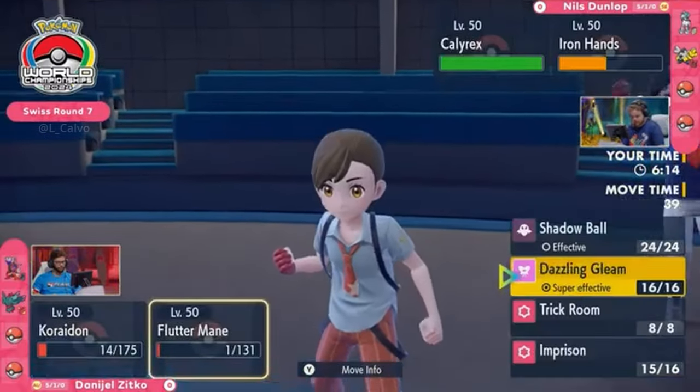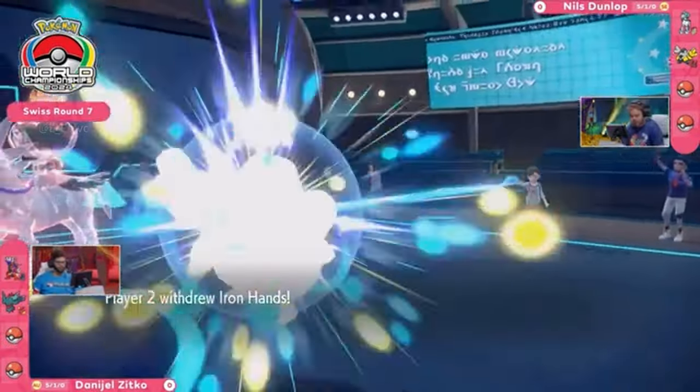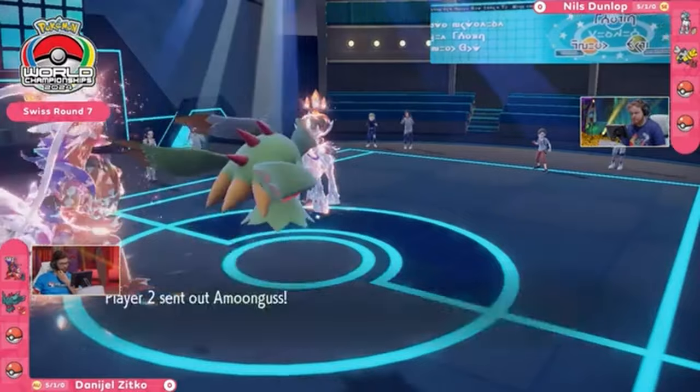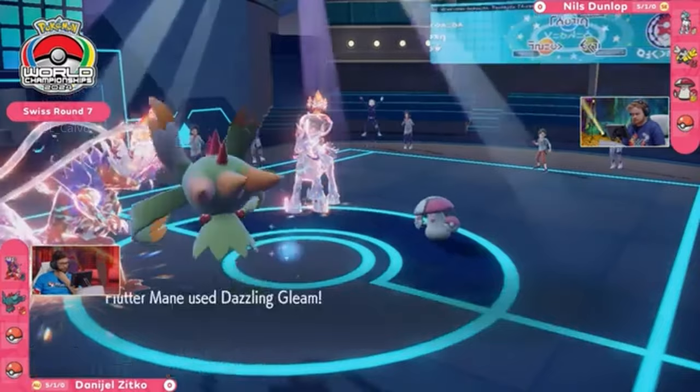A lot of damage going on to Daniel's end of the board to start things off. The Terastalization could have been a very different story, and a great call from Nils not to go ahead and go for Trick Room. Instead, the Glacial Lance brings Fluttermane down to one HP. That pickup would have been nice, but you're definitely in a good spot.